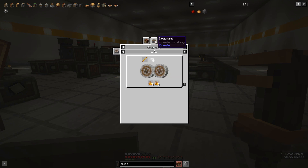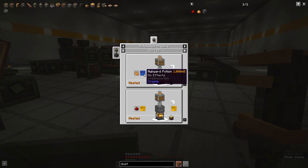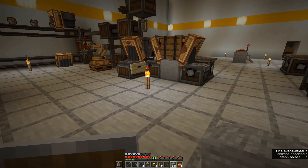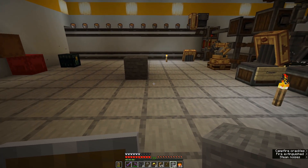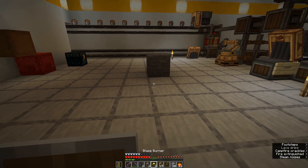Blaze powder is just crushed blaze rods. We made a blaze rod farm in a previous episode, so that's available to us. We'll crush those down into dust, and of course awkward potion is just water and nether wart. We have nether wart growing outside so we can pipe that in, and we can make an infinite water source. That's all our basic ingredients. This machine is a little more complicated than the basic machine we made last time, but we'll break it down step by step.